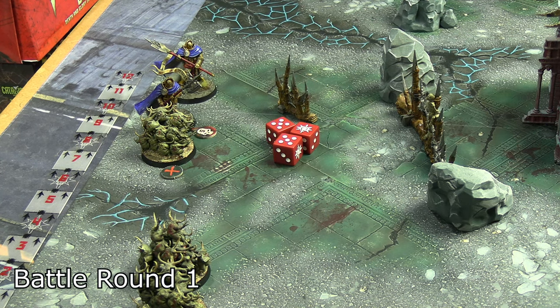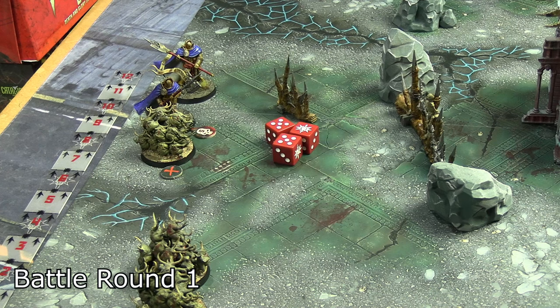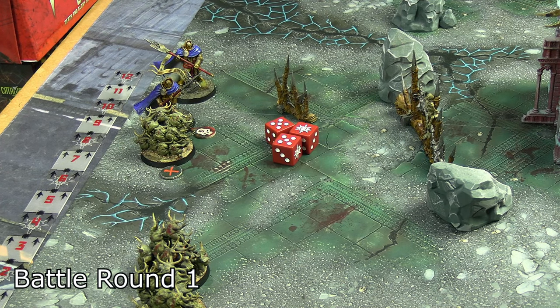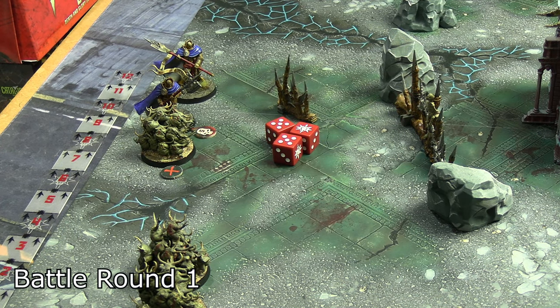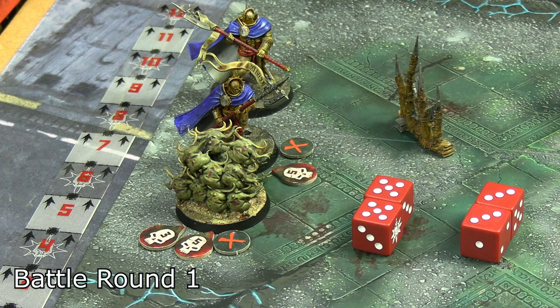The Nurglings attacked with six attacks — only strength three so needing fives — but did pretty well, getting two normal hits and a crit through. Normal hits do one wound, crits do three, so a total of five damage to that Praetor. The Praetor that just got hit decided to activate to test the toughness of the Nurglings. Across two attack actions of three attacks each — six in total — there were four successes and zero crits. That was eight damage to the Nurglings, who have 20 wounds.